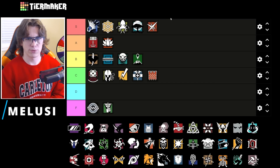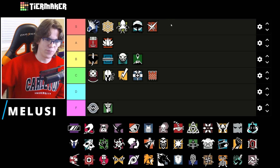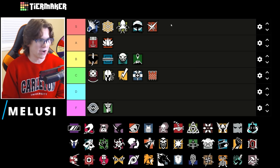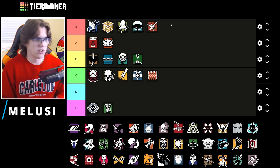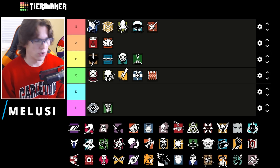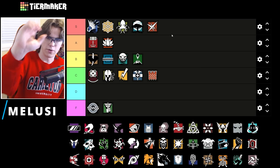Melusi is an amazing pick on this map for the exact same reasons as Lesion — extra info, slowing down those attackers, makes it very easy to kill them by swinging off those Melusi banshees. There are a lot of late-round rotates that go on so it's very nice to have those Melusi's at your back to cover you or if they're just trying to rush. Super solid operator, very good on coastline.